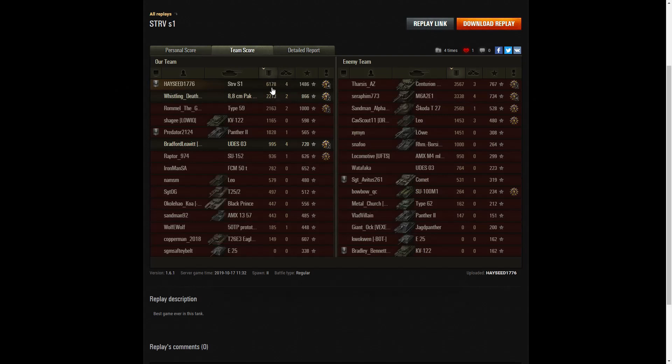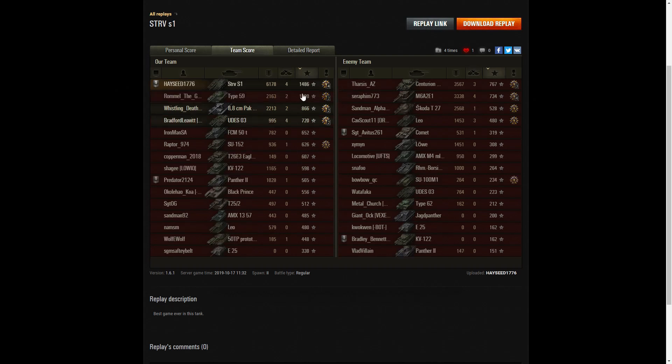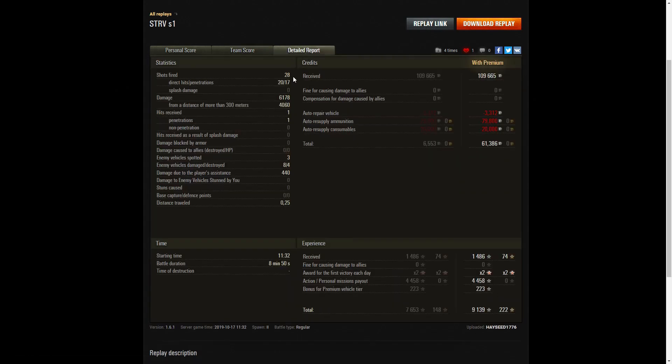He also picked up a High Caliber for dealing the most damage in that battle overall. Looking at the team score: 6178 hit points of damage — the highest amount. The next high scorer was the Centurion 5-1 with 3567, and after that the Mutant with 3338. Hayseed is right at the top for kills with four, and also top for base XP. He fired 28 rounds, got 20 direct hits and 17 penetrations. Damage of 6178 hit points, of which 4060 were from more than 300 meters.